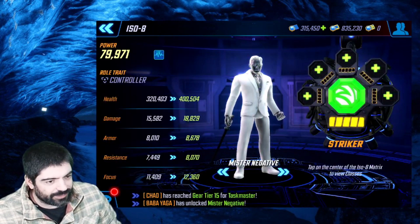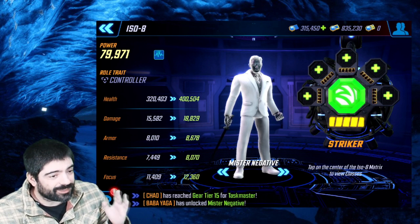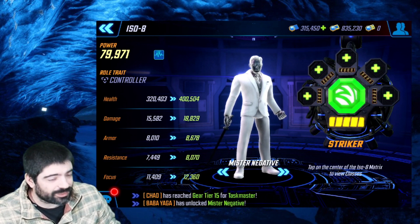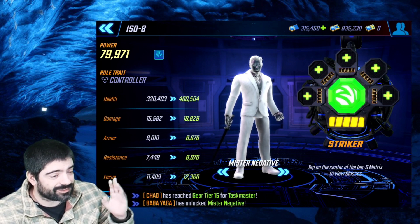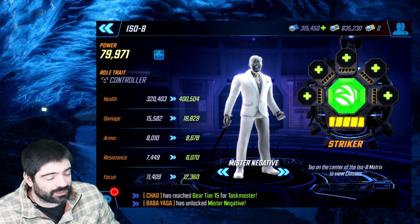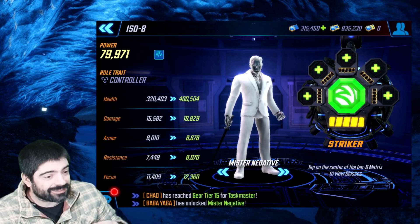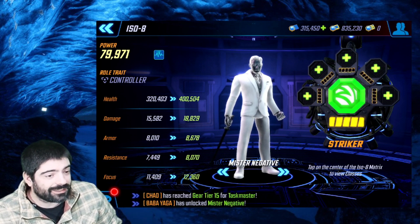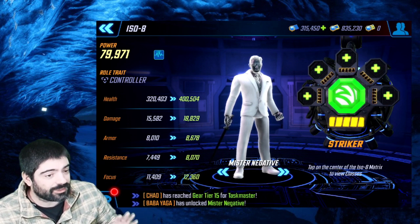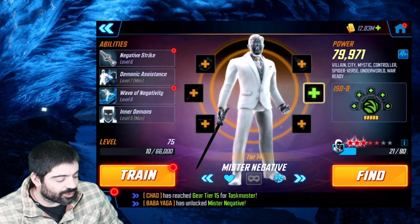For ISO-8, since he applies so many negative effects, Skirmisher might be a possibility at low yellow and red stars. But from my testing, he never had problems applying negative effects, and because he also has a very strong basic attack, Striker ISO-8 is worth considering. On top of additional basic attack damage with multiple minions, the Striker ISO-8 increases Mr. Negative's base stats, which also increases the stats of his inner demon minions — since only Striker and Skirmisher ISO-8 affect minions.